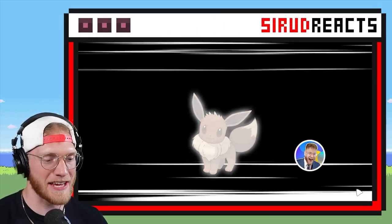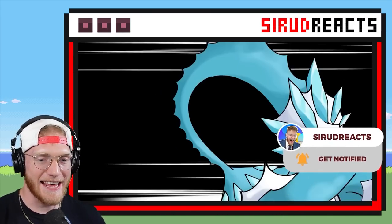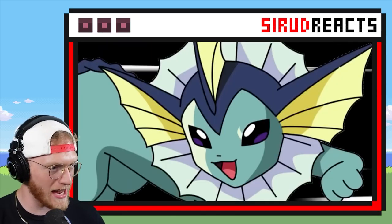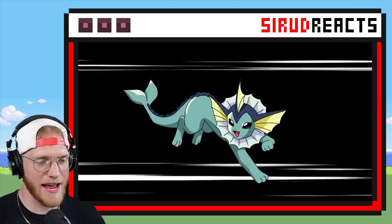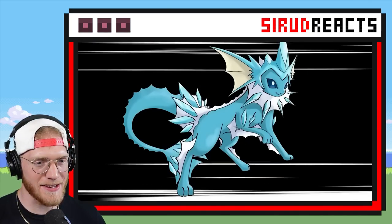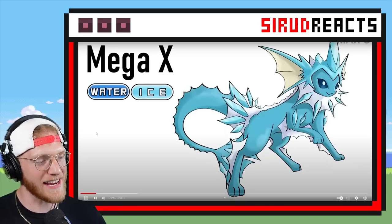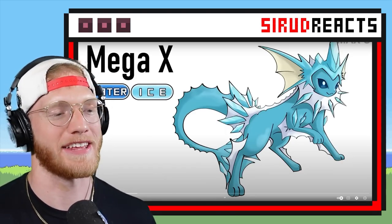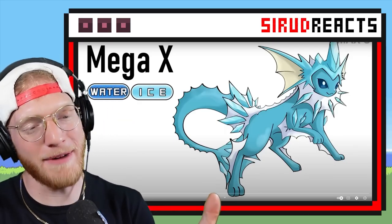Here is Eevee — never mind, we have Vaporeon first. It's looking like it is evolving into a Water Ice type maybe? Let's go — and that's pretty sick. Water Ice — honestly kind of makes it way worse competitively. Ice is one of the worst defensive typings in the game. Still though, that model is really cool.